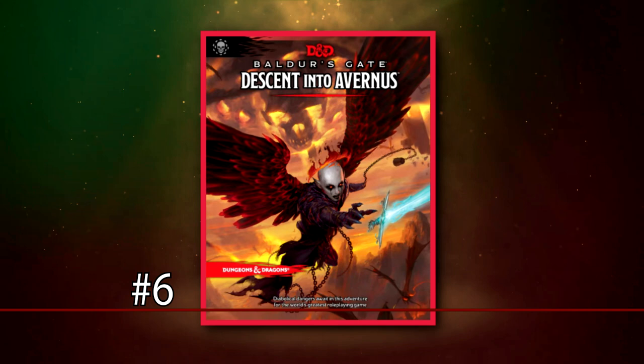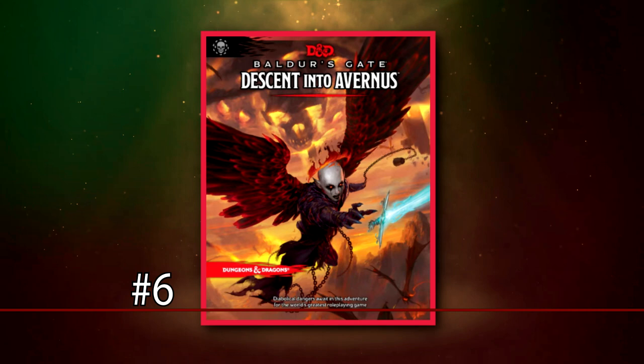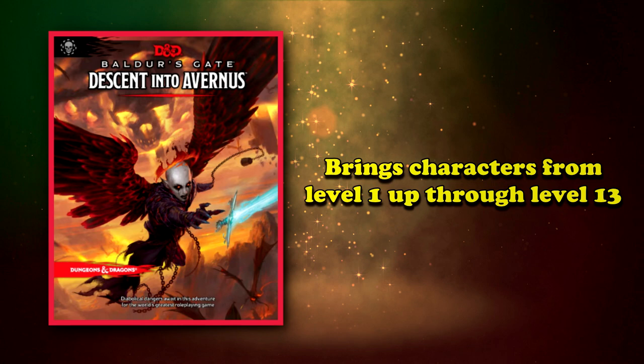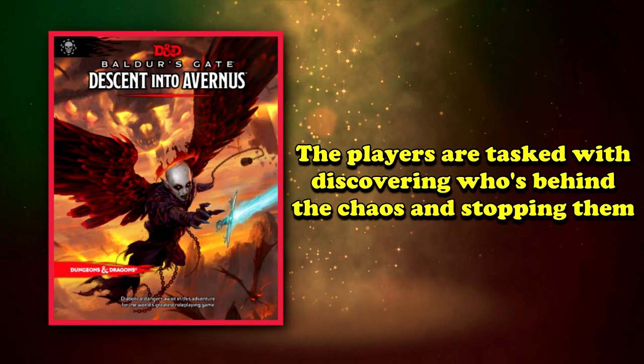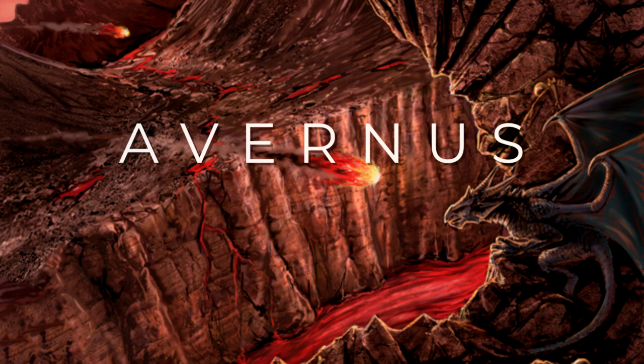At the number 6 spot, we have Descent into Avernus. This module is designed to take characters from levels 1 to 13 as they deal with Hell on Earth, and eventually, Hell itself. There's a devilish cult worshipping the Dead Three, causing chaos in Baldur's Gate right after its sister city, Elturel, mysteriously vanished. The players are tasked with figuring out the cult's plans, tracking down whoever is empowering them, and hopefully stopping them. Along the way, they find that Elturel was dragged down into the first layer of Hell, known as Avernus, due to a deal struck with the Archdevil Zariel, a fallen angel and current ruler of Avernus.